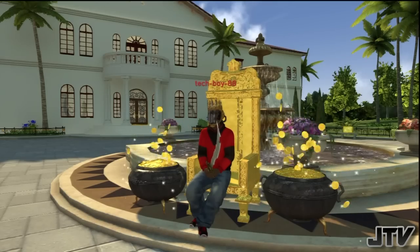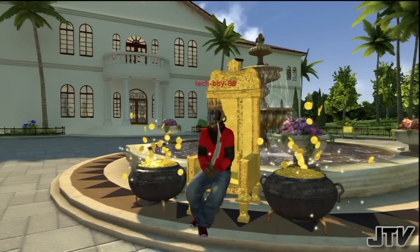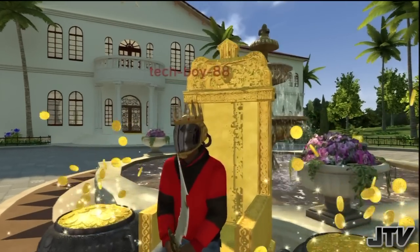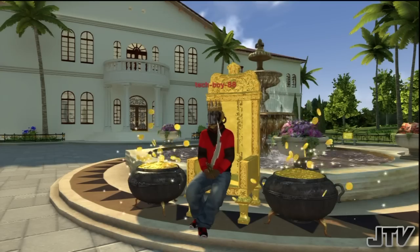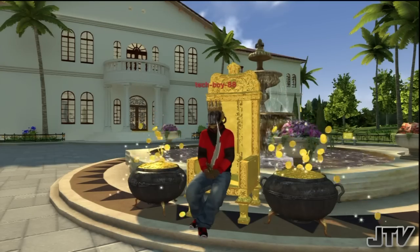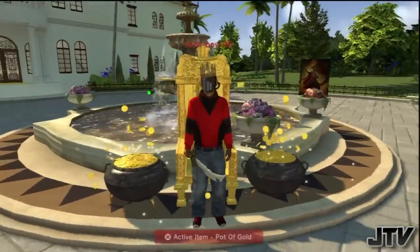I'm going to be walking around the front entrance of the mansion. This space is given to all of us for free. You have 28 more days to go to PlayStation Home and get the 100 free items, including the two personal spaces which also give you free stuff.